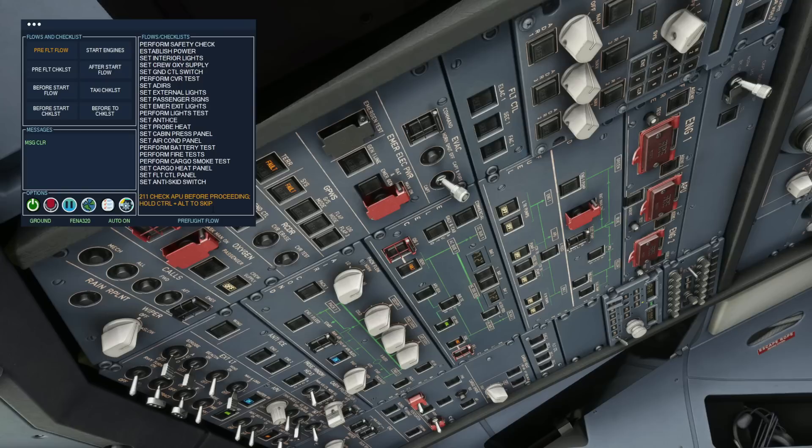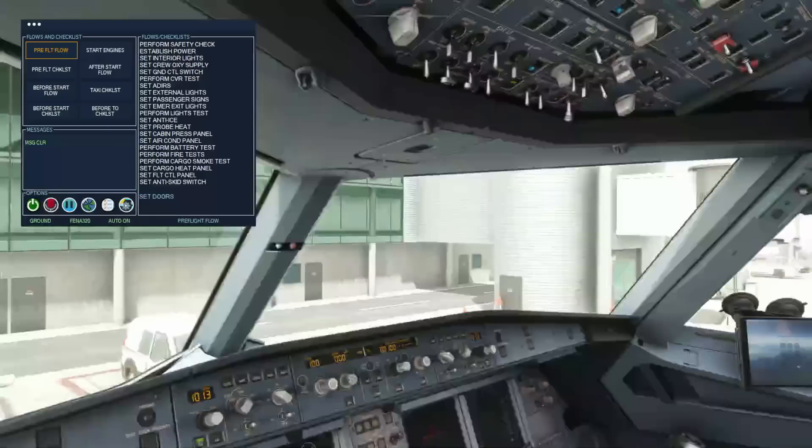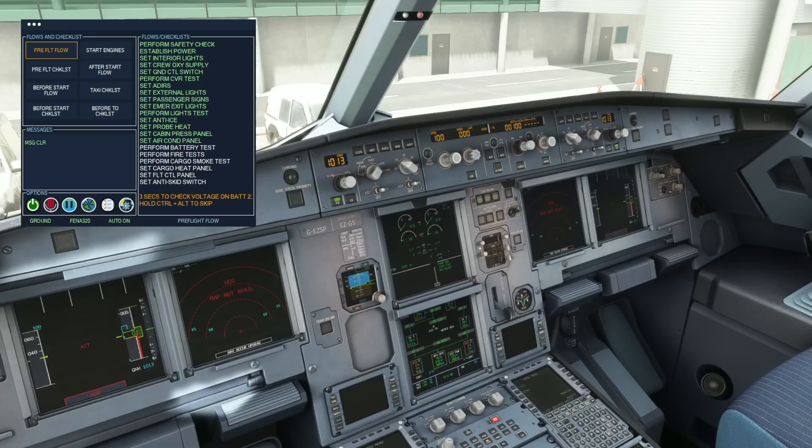The aircraft is powering up and we're waiting for the APU — there's a long wait. You can skip these by pressing Ctrl+Alt. What's really nice is that the Ctrl+Alt combination doesn't interfere with any other keybind in Microsoft Flight Simulator unless you've set it up manually yourself. APU power has been established and it will continue to set the aircraft up. Everything the first officer is doing at the moment is part of the pre-flight checklist, which is a silent checklist — he's not going to announce everything he's doing.